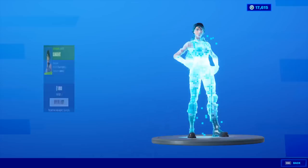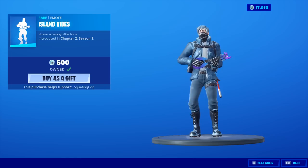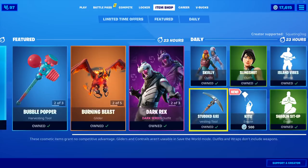The Scully skin is back with the back bling Scully Satchel. She does have challenges where you can get another edit style for her. Slingshot is back. Island Vibes is back — good emote.